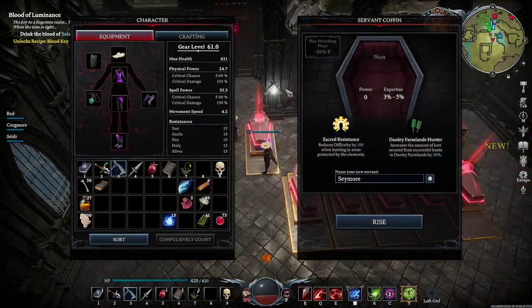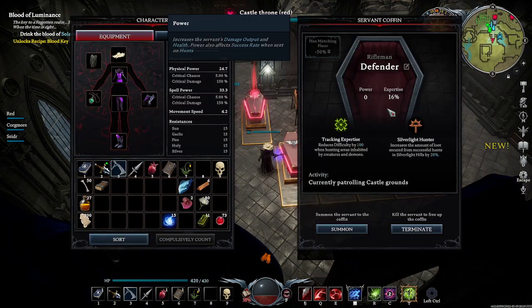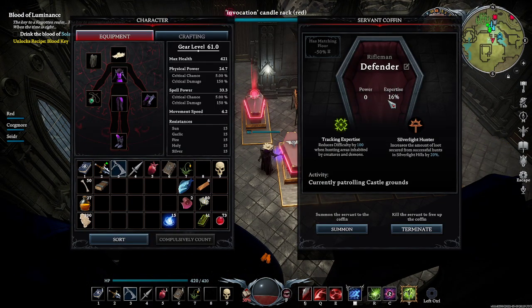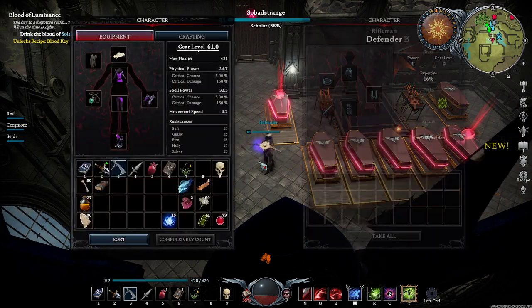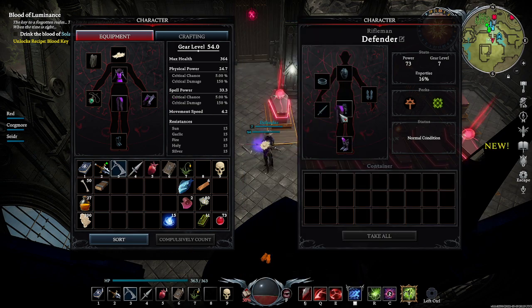So here we have some servants that are ready. This is a tier 2 one, and he's got a very lower expertise. I just pulled out of my coffin, literally right as I started this video, a tier 3 rifleman. We're going to open this up — you just give them your gear, or obviously a second set of gear depending on the circumstances.